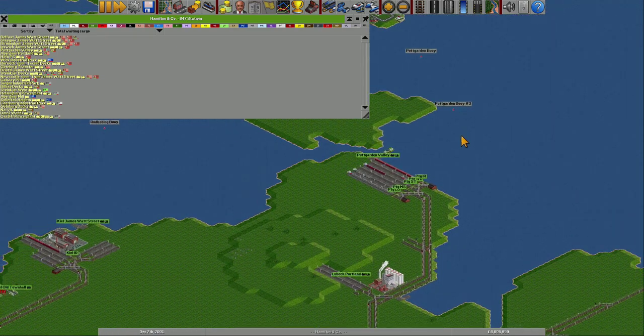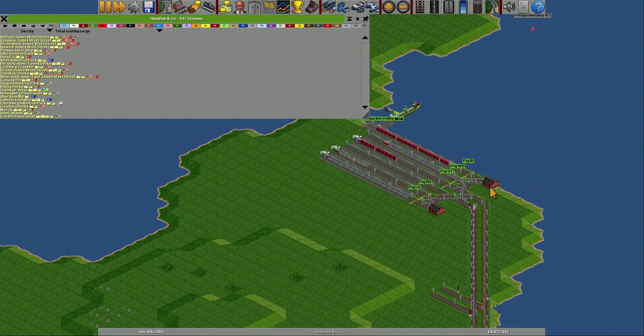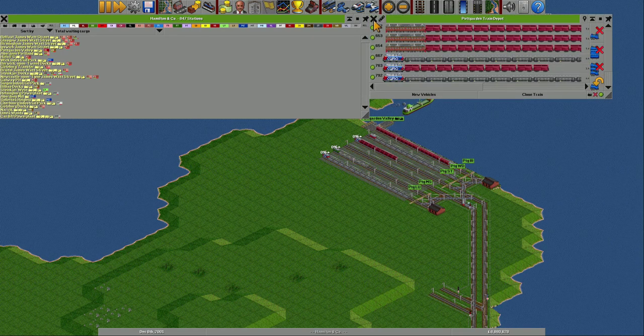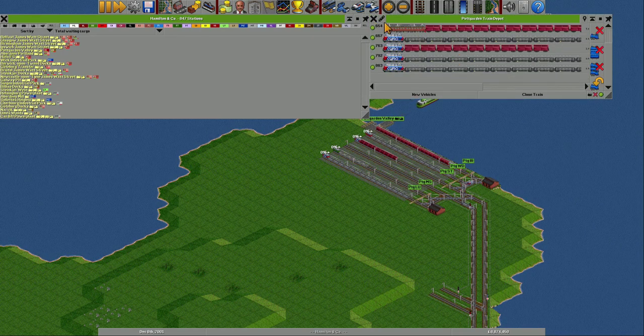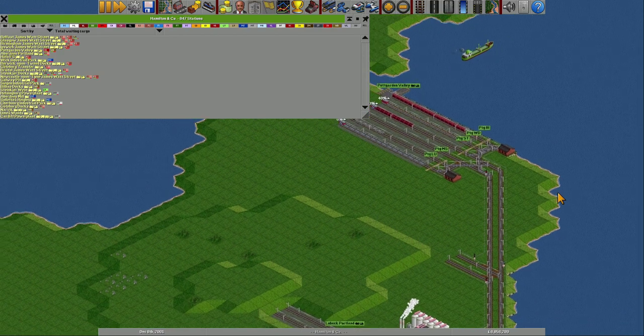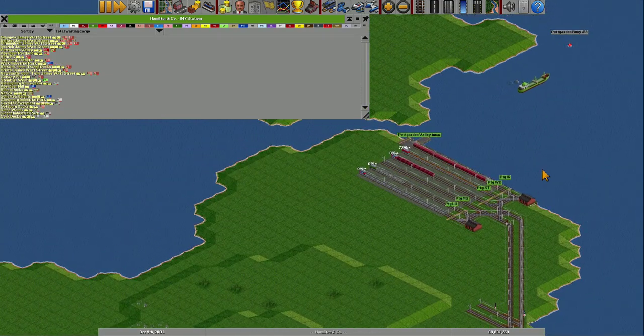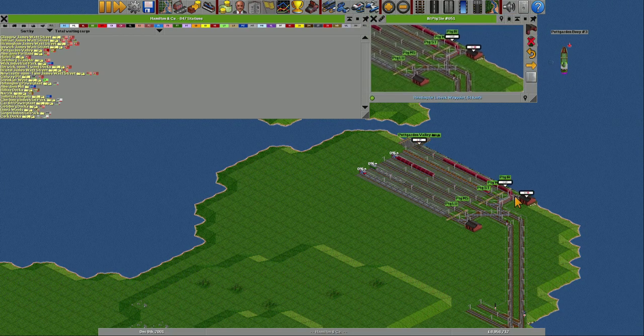So let's see what we had more on the issue front. Scarton Valley — I think we have sent some others. More wood trains here. A lot of trains in the depot. They don't move because there's just not enough goods coming in yet. But soon there will be. These are a bit slow at the start.